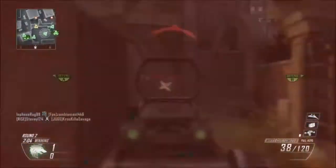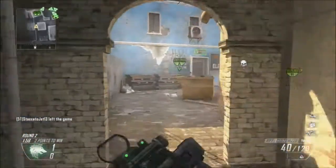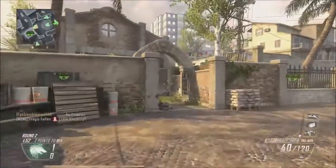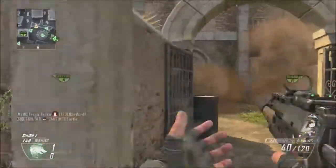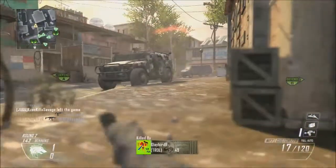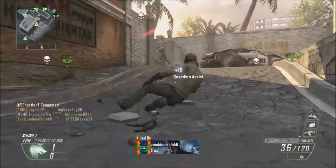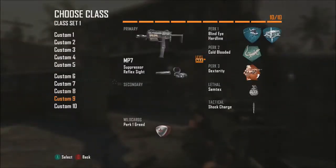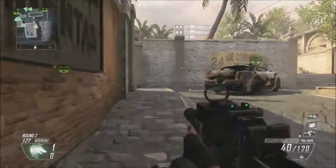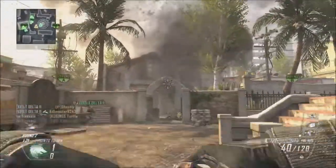Next we have the orbital care package, which is 500 points. Right now all we know is it has double tap for 200 points, which means you can reroll it for a different streak. For another 200 points you get better odds, so a better chance of a higher killstreak. And for 600 points you can put support on it, so when you die, your points still count toward your next scorestreak.